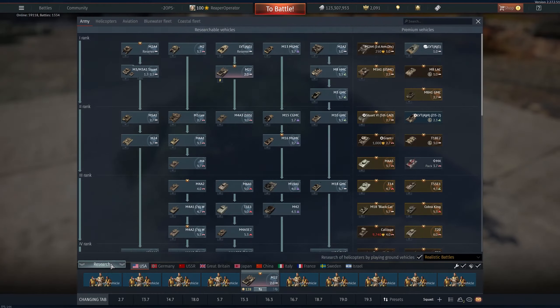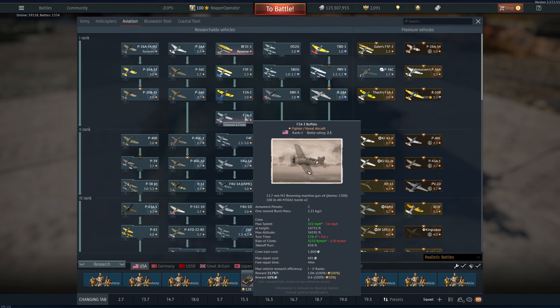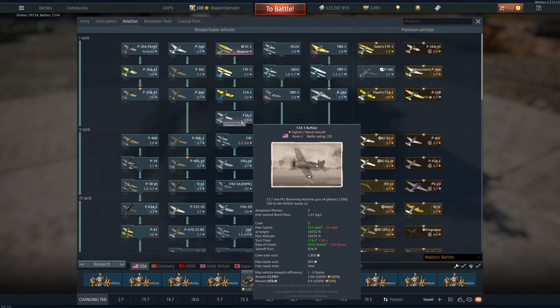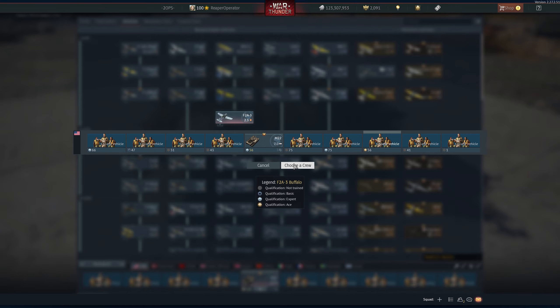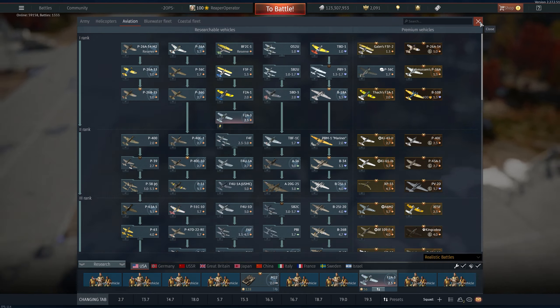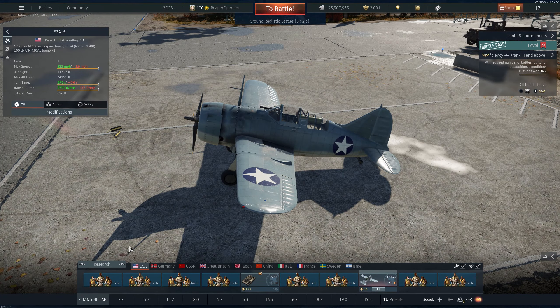The next thing I want to do is make sure I also have a plane. America has a lot of good planes, but one I really like is the F2A-3 Buffalo. It is a great plane — it has four 50-cals and it does get 100-pound bombs. You can bring those if you like them, but the 50-cals are great because a lot of vehicles at lower BRs don't have armor on top.